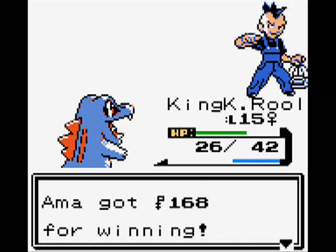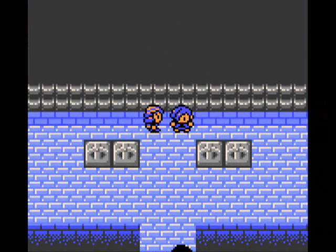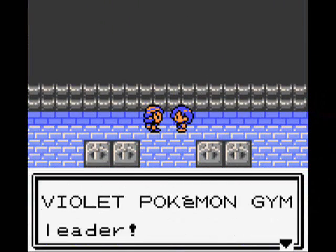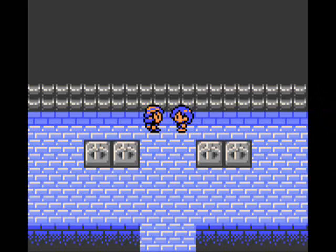Thankfully in HeartGold and SoulSilver, that'll be fixed since Totodile can finally use physical Water moves. The trainer is talking about how flying types get beaten by electrics, so I just tell him to cry more.